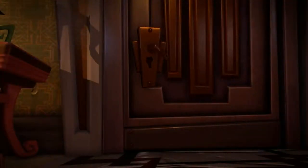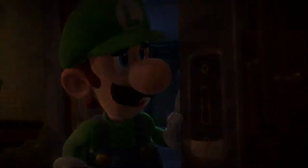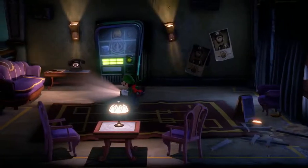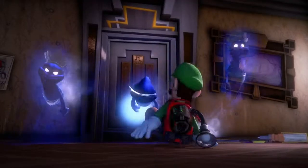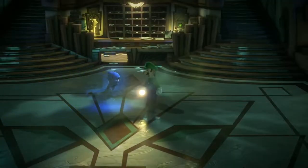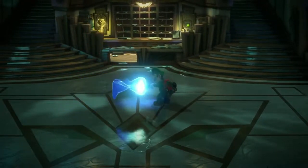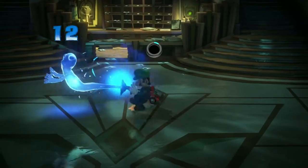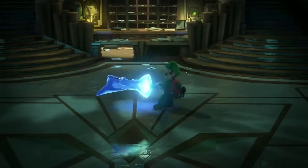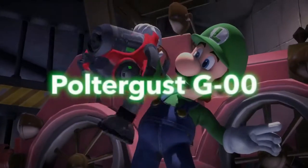We begin our tour by taking in some sights and sounds. You may never leave — you want to leave. The other guests certainly don't plan to move on. They're ghosts, after all, and they're rather aggressive. Simply scare them with a strobe bulb, then suck them up. Luigi's new Poltergust G-00 has the powerful suction capabilities required, and other new features as well.